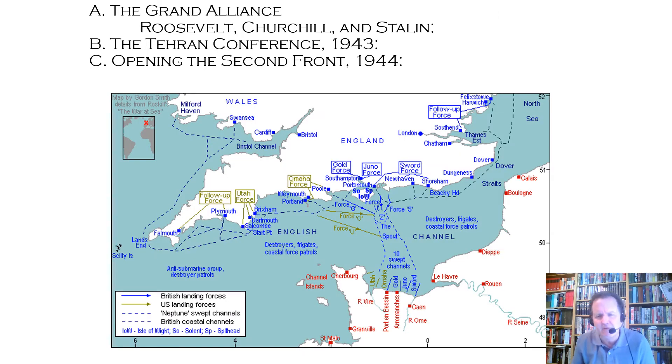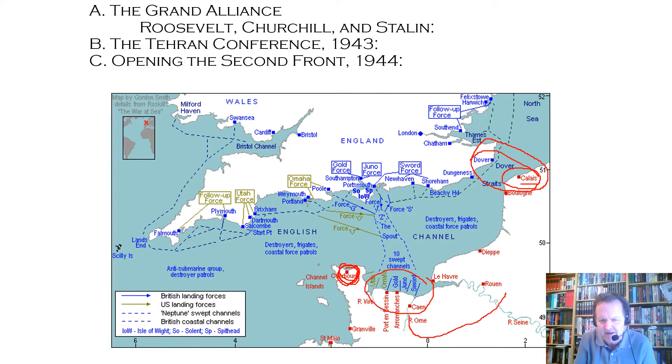Here's the map I wish I'd had earlier. Here's the Pas de Calais I was telling you about — the skinny part of the channel. That would be the logical place to land, but this is where we actually landed. Here's the port of Cherbourg — you capture this port, it gives you a place to land supplies. Then you have to break out and pivot and head towards Germany across France.